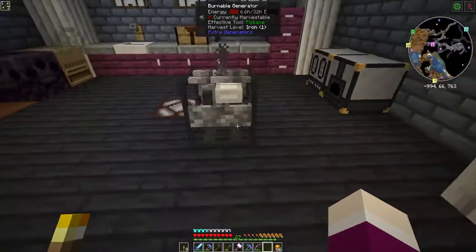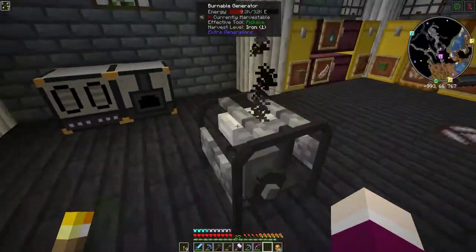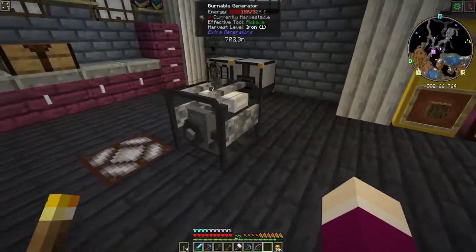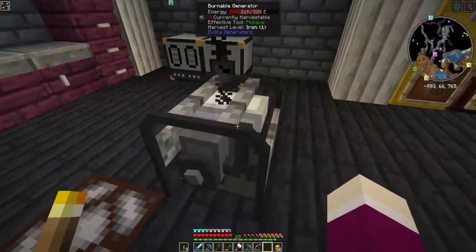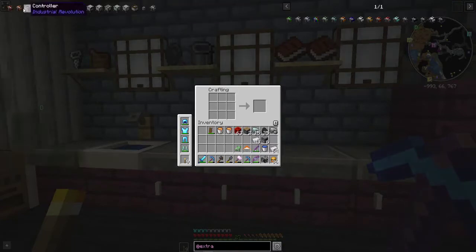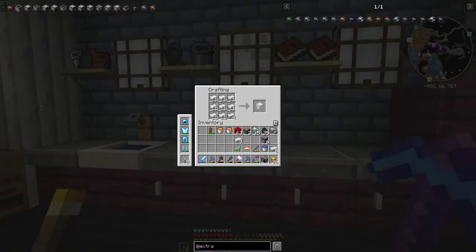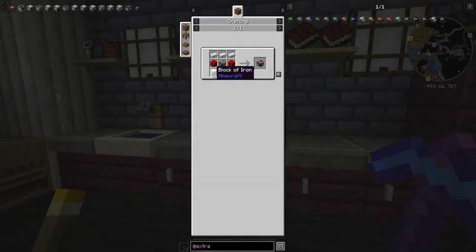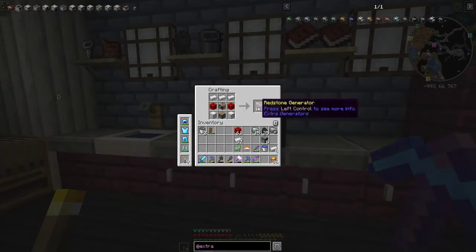Let's upgrade all the way to the redstone generator. I'm guessing we can use pretty much any power cabling with the burnable generator. Next step: scalding generator — two buckets of lava, two blocks of iron. Let's make four blocks of iron total. There's our scalding generator. And then the last step is the redstone generator: two blocks of redstone, two blocks of iron, a piston, and the scalding generator. There's our redstone generator.